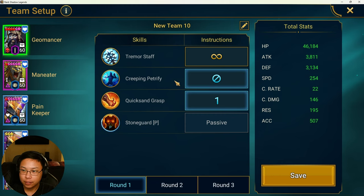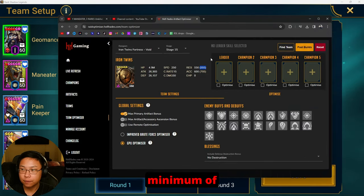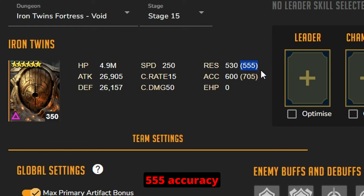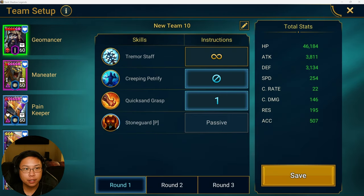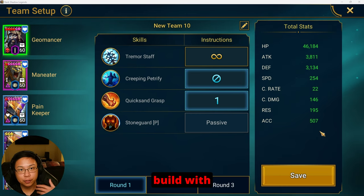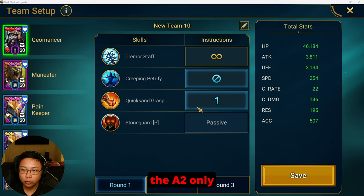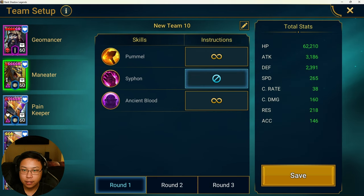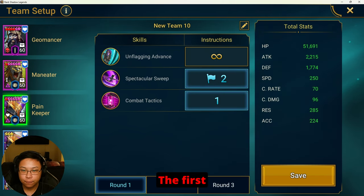For Geomancer, let me first talk about his accuracy. For Iron Twins you are going to want a minimum of 555 accuracy to consistently place the HP burns. With that in mind, remember to build with more accuracy. We're going to close out his A2 and only use his Quicksand Grasp. Man Eater is going to close out the A2 and only use his Ancient Blood.